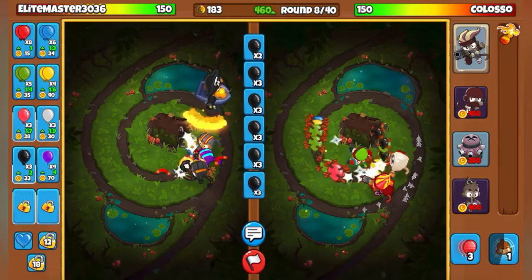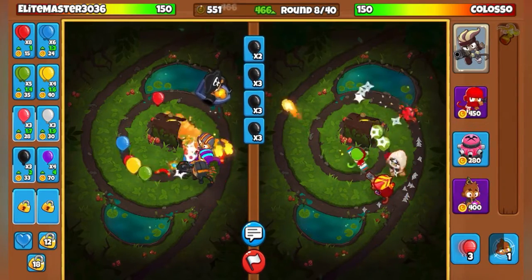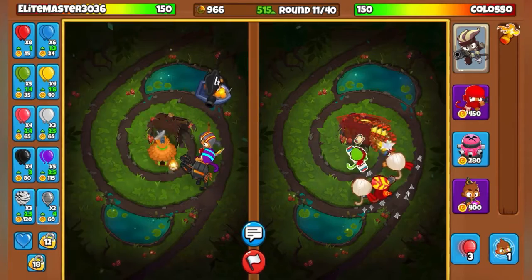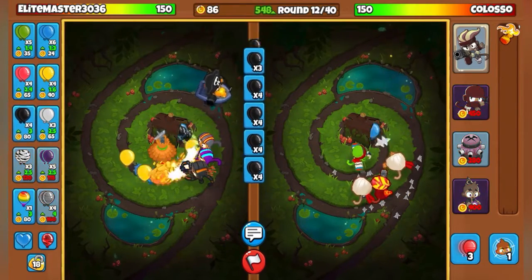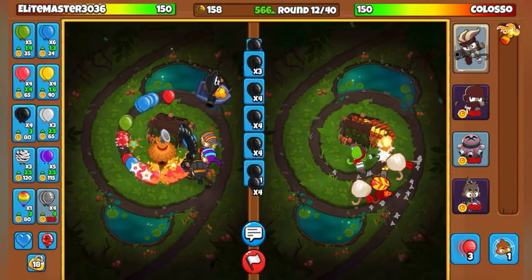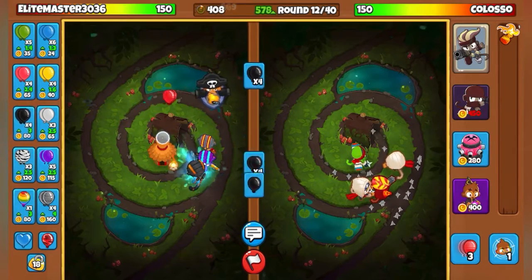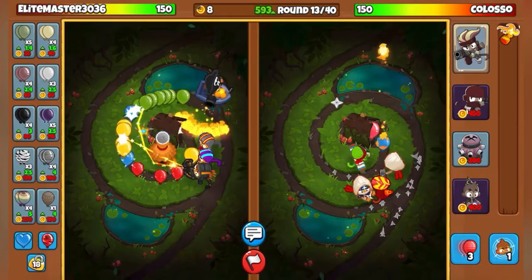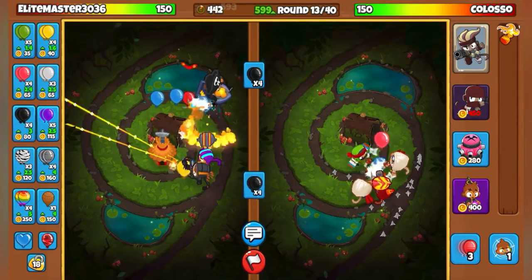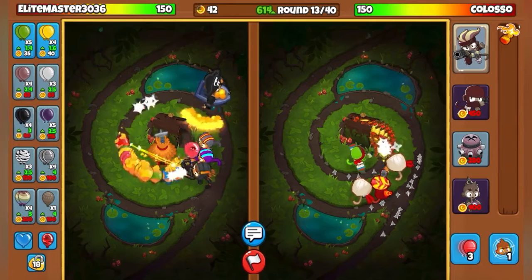Last match might be easier than this one. I just gotta keep saving 10 balloons. We're already on round 12, second... third ninja monkey. Just keep eco-ing, just keep eco-ing, eco-ing, eco-ing. Oh, he has a village - looks like he's going for late game.